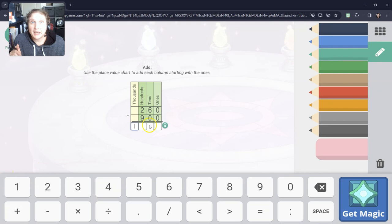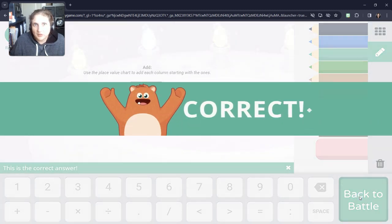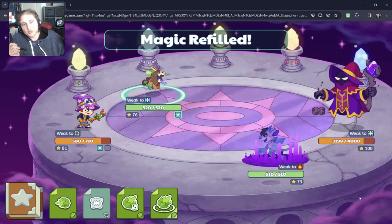This is one that we're going to be carrying, so we still start with the ones. Zero plus zero is zero. Six plus zero is six. And then nine plus two — you learned in first grade — is 11. So I'm going to put one here and the other one gets carried over. So 11 hundreds is 1100, which means we have to carry that extra one over.